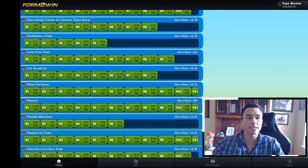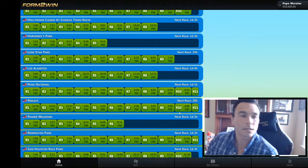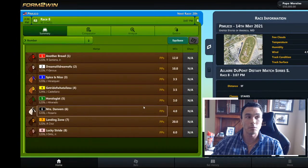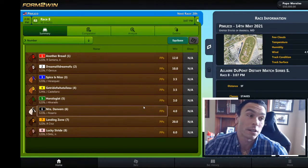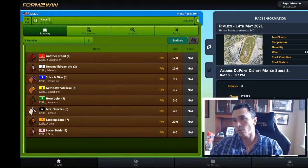But looking at the Pimlico races specifically, using Form to Win for tomorrow — the stakes races I believe start at race eight. I kind of looked starting at race nine, looking at that late pick five, which looks like a pretty challenging sequence. But we will start with race eight, and then I'm going to move myself off screen so we can look at the filters.